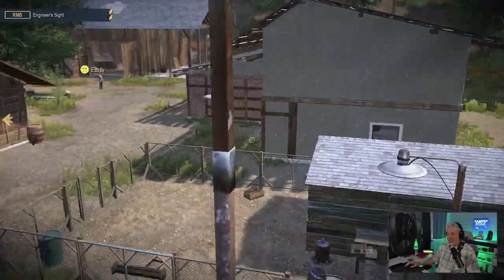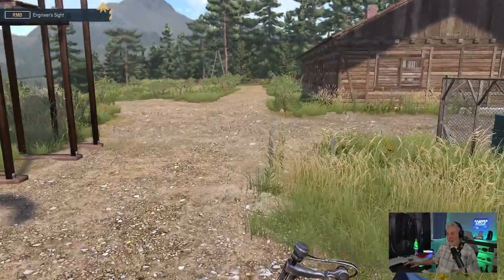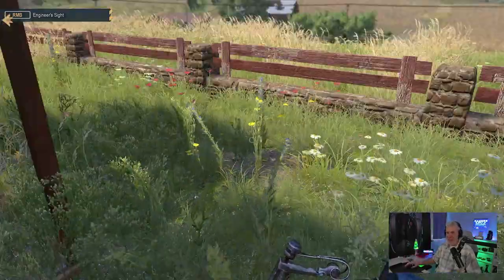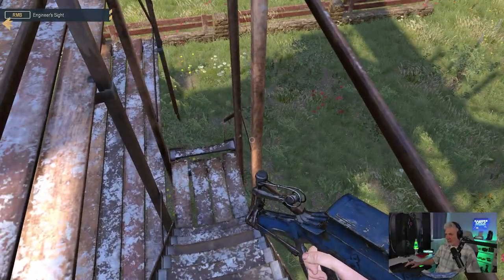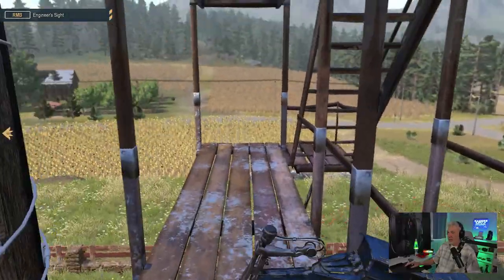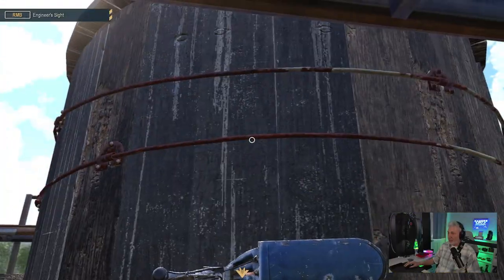I think we're done here. One thing they need to adjust is forward momentum — I feel like I don't have control once I'm going forward, like on a pitched incline like the roof or these stairs. It's all or nothing. As long as it doesn't result in my demise we'll just let it go. Let's go ahead and get this done.